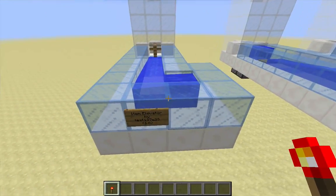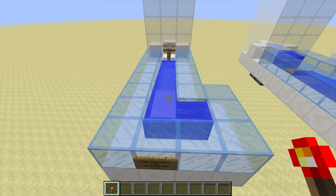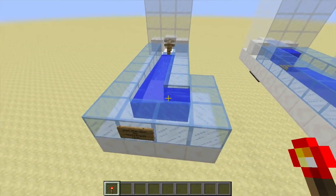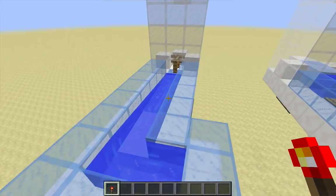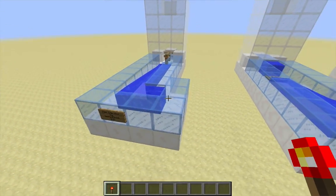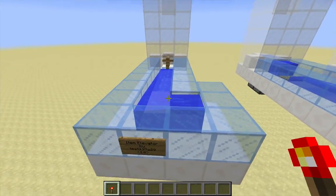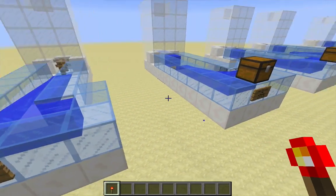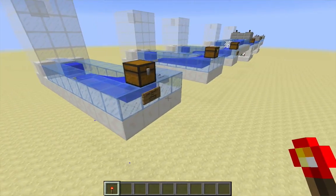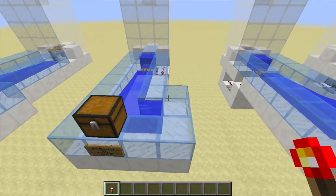New elevator designs are needed because this design by test137029 has broken. This was due to some much-needed bug fixes which will be in the 1.9 release, but it means that our favorite item elevator no longer works. So the community has really been at it, trying out different designs and experimenting a lot. It's been a lot of fun.